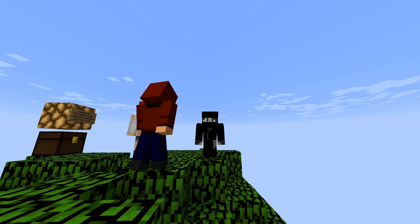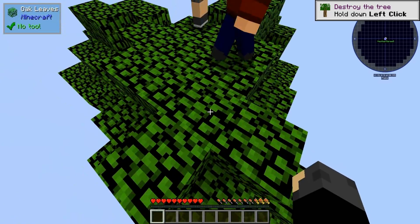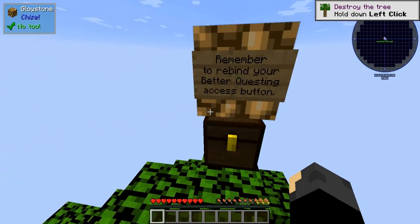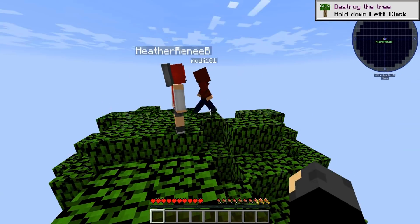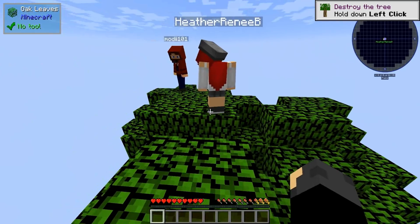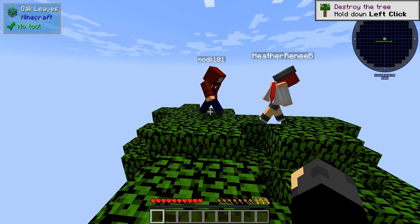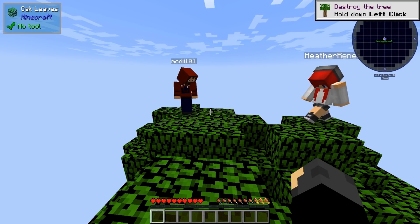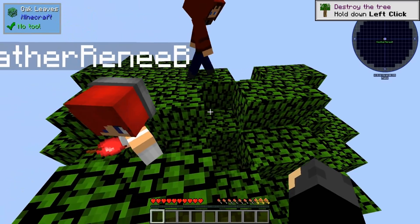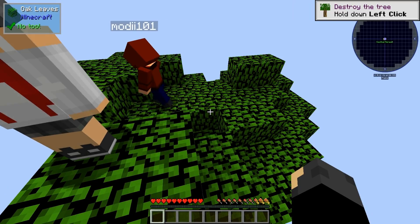So we were playing Modern Sky Block 3 and we hadn't updated it in quite a while. Apparently there were like 187 updates. We moved to a new server hosting company, Host Havoc. Super excited about them. And when we moved everything over, we were like, you know what, let's update the pack. And we broke the pack. Even more broken than it was when we started. Couldn't break blocks. If we did, they were still there but we couldn't see them. We didn't get the items. So it pretty much just got to the point where it was unplayable.